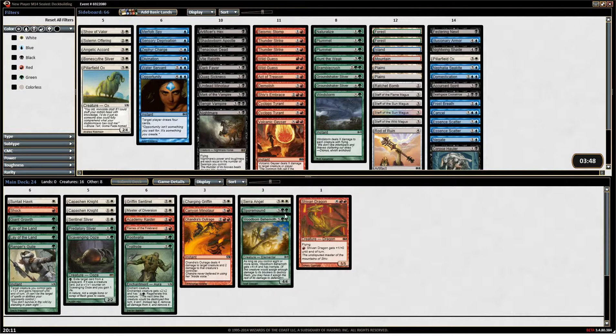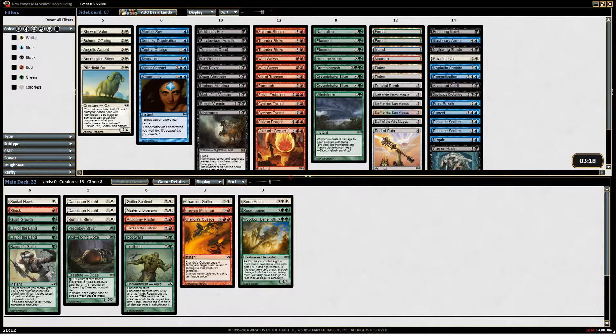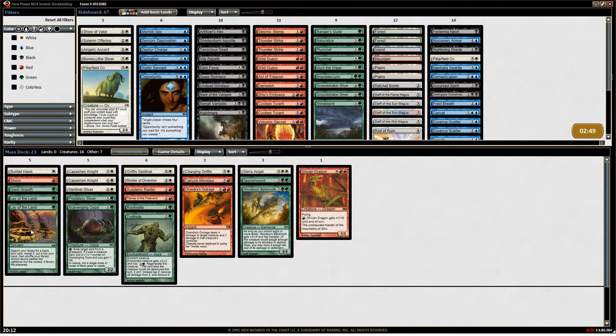We should probably remove the Shivan Dragon — he's a 5/5 flyer, you can pump him, but we're not going to have a lot of red mana to pump him with. Actually, you know what? I want the dragon because we've got the two Lay of the Lands. Let's take out the Ranger's Guile instead. I want to play our rares. Alright, I guess that's what we're doing.